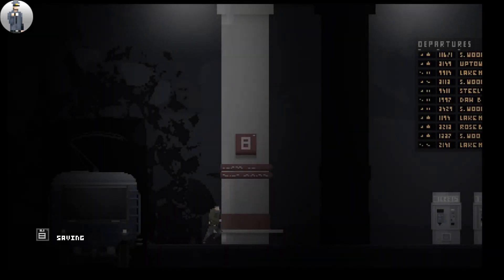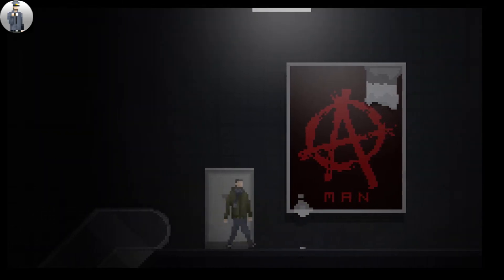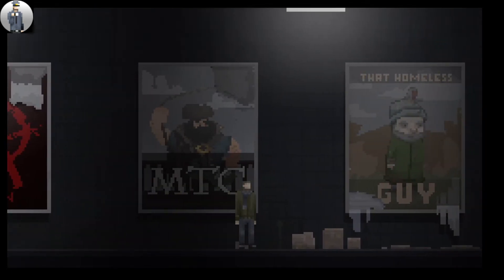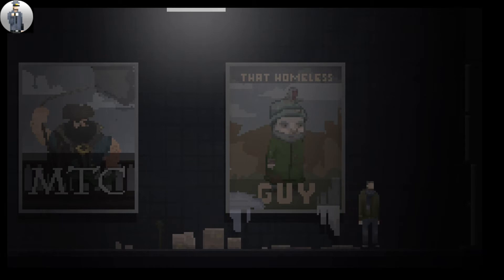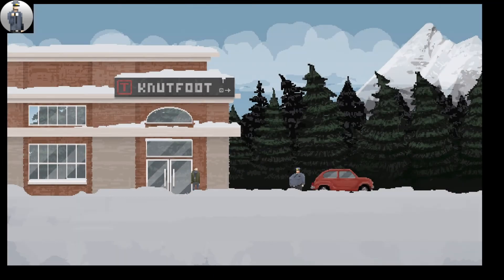I'm opening credits onto the bottom there. Saving. There we go. A man - just a man. Can I go in here? Just a box-standard broom cupboard. I can't interact with anything apart from the door. MTC... definitely looks like a pirate. That homeless guy. I don't know if I want to pronounce that train station name - is that Kuntfoot? Knutfoot? I need to be careful. I didn't realise I was crouching.